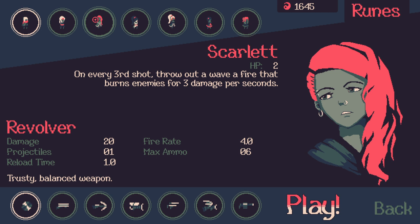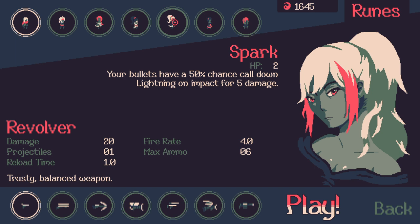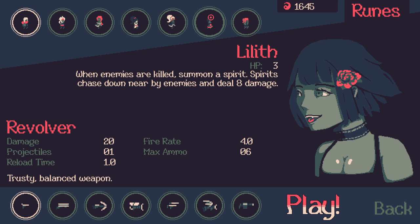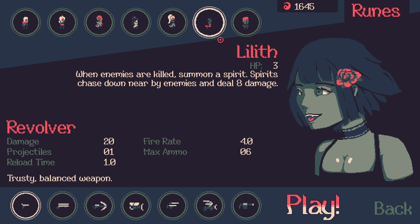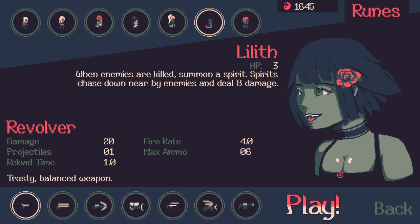You have Scarlet who on every third shot throws a wave of fire. Hina right-clicks to summon a shadow clone which gives you a dash — though I don't like it because it doesn't give you iframes during the dash. Spark has a 50% chance to call down a lightning strike for five damage whenever she hits. Lilith: when enemies are killed they summon a spirit that chases down a nearby enemy dealing eight damage — basically little skulls. However, I have a problem with this character: her chest looks like a butt.